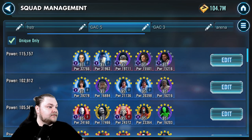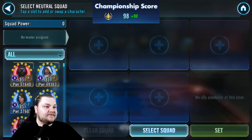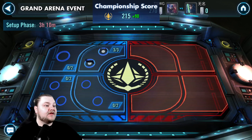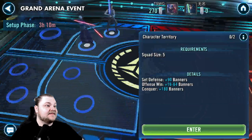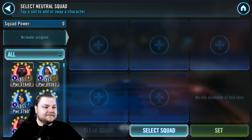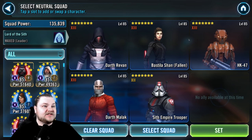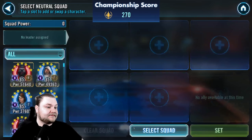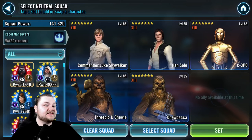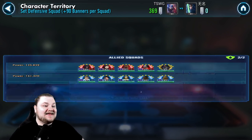Mon Mothma — super excited about this Rebel fighters team, I want to see how they hold up. We're saving both of our GLs for offense. We'll also set up Darth Revan — standard Sith Empire team there — and CLS Rebels down here, a pretty beefy squad: CLS, C-3PO, Chewpio, and Chewbacca.